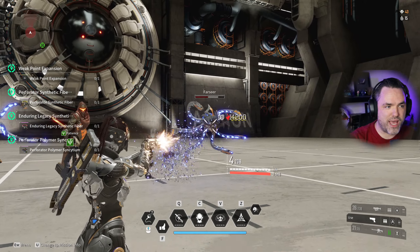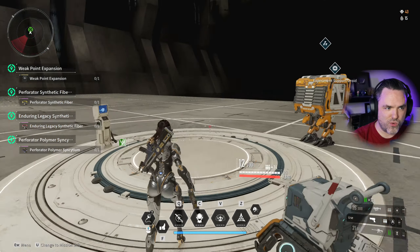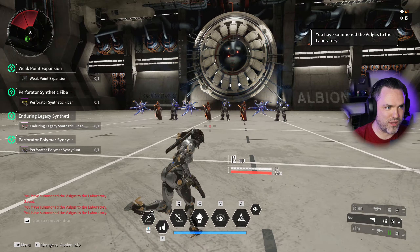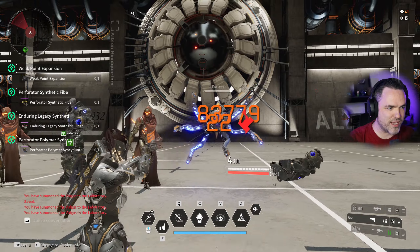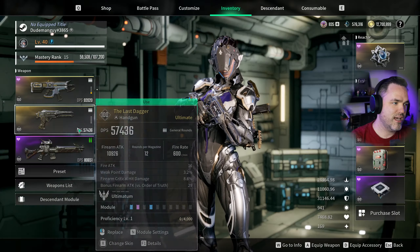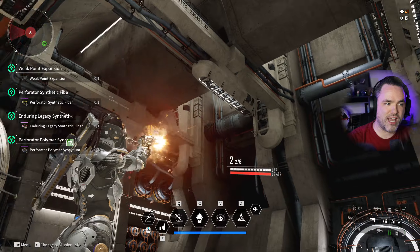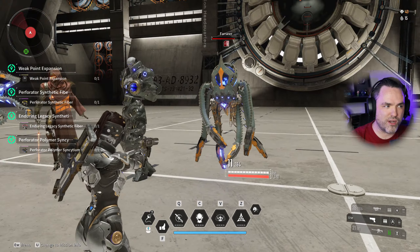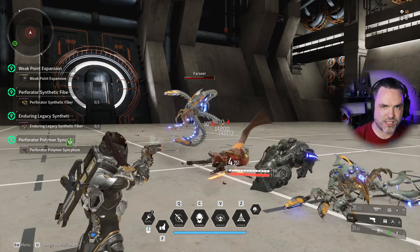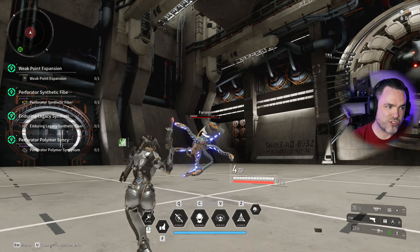There is also a hidden passive with this weapon. When you get up to five stacks, you actually have max recoil until you hit someone, which is kind of bizarre — it doesn't even list this on the weapon. A viewer pointed this out during testing. You can see: two kills, three stacks, four stacks, five stacks — and it actually takes your recoil and drags it to max. But as soon as you hit an enemy once, the buff is gone, the recoil is gone, all your crit chance, all your firearm attack — gone in an instant, and then you restart.